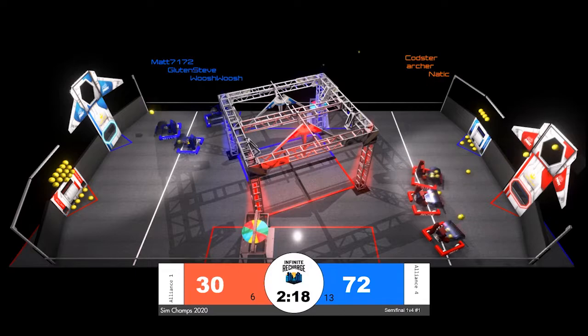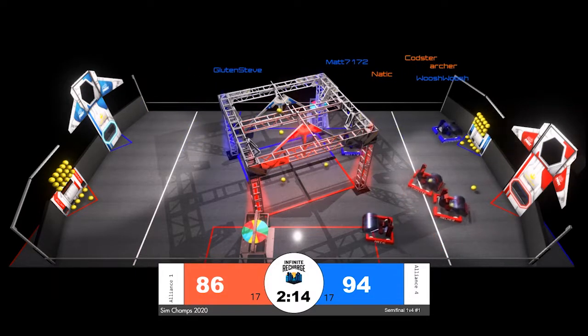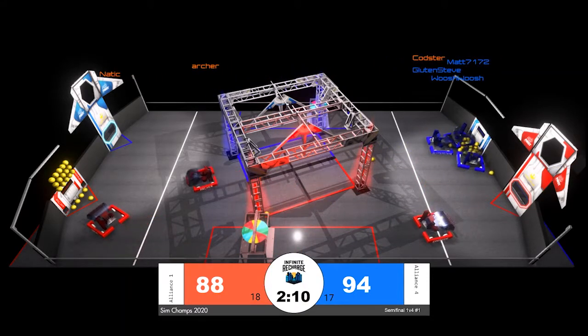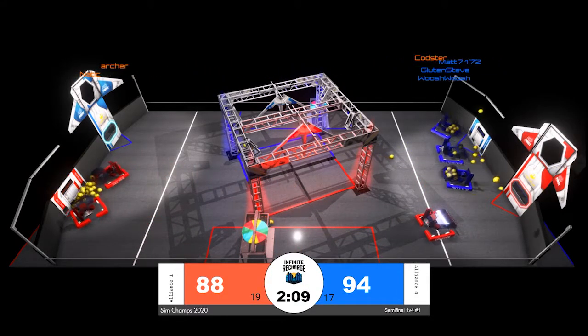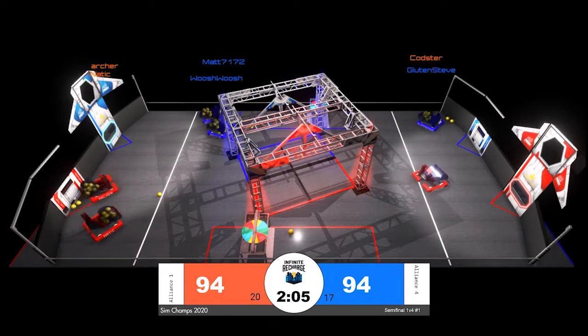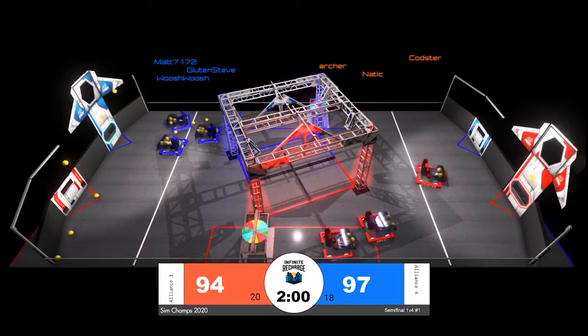The first scoring is coming from the blue alliance. They're going to rack up what looks like about 94 points during the double value autonomous period. The red alliance is able to pick up 88. Cycling back to the loading station, blue is going to get their first. Red now has two robots down in their loading zone, all tied up though, 94 points apiece.